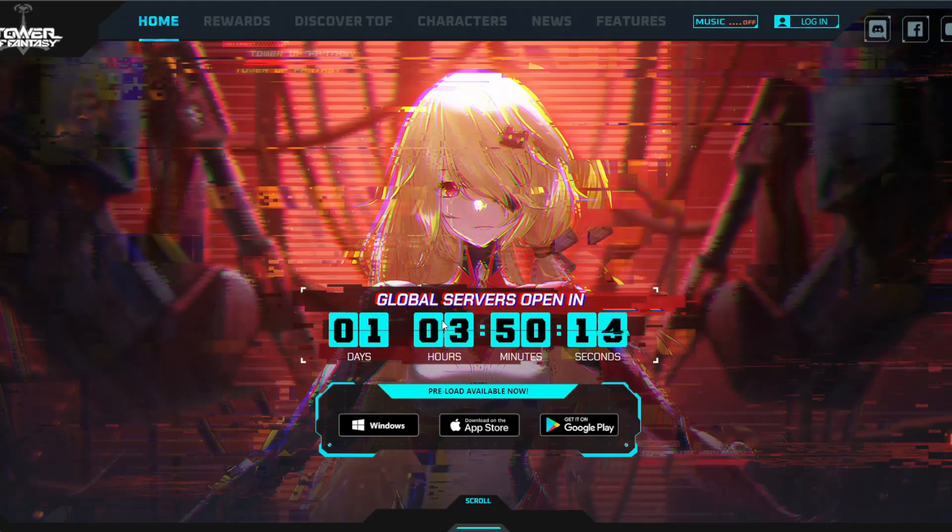Before you can play the game, you want to go to the website so you can see exactly how much time you have left. You can also download from the App Store, get it on Google Play, or if you're on PC you can click Windows — it's going to download the installer to your PC. You click the installer and then it'll take you to everything you need.